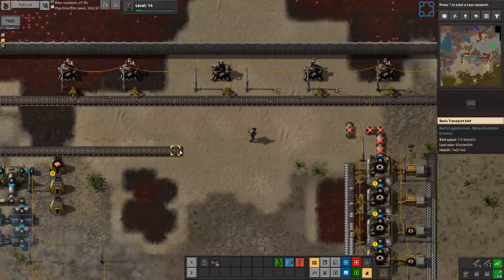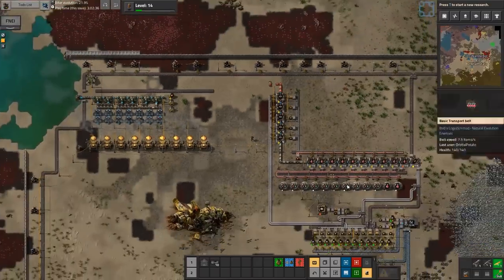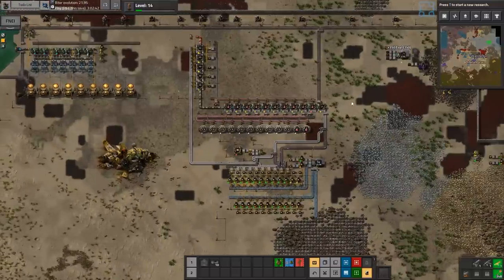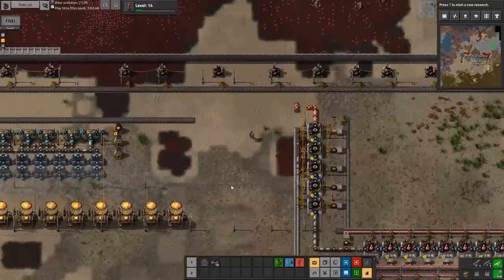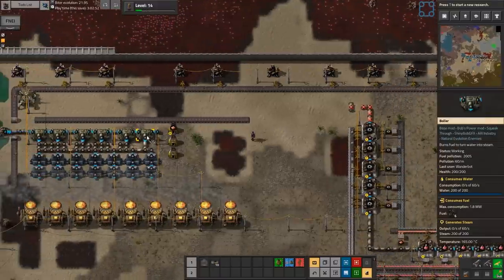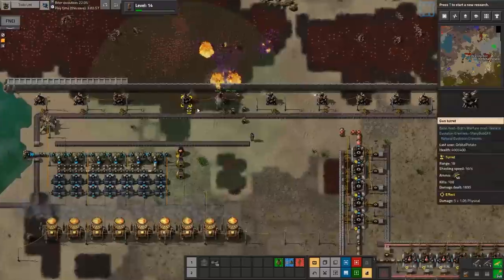We're defended on every side really, except the south. In the south I cleared out the only nest I know of. Are we being attacked? Not currently. The mining depot was spawn-blocked — that just means it's bored or it needs more stuff, they're needy.